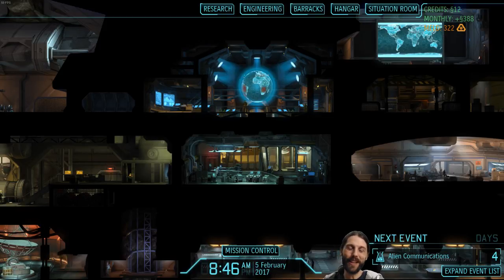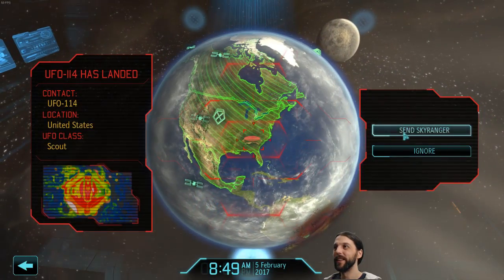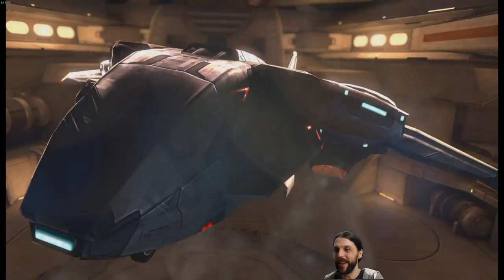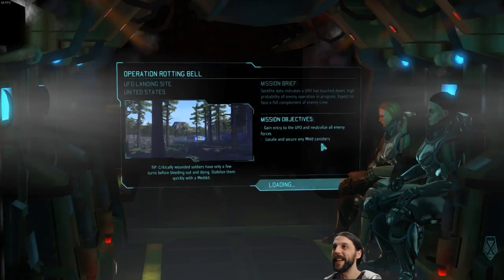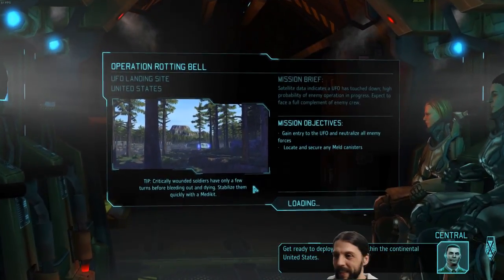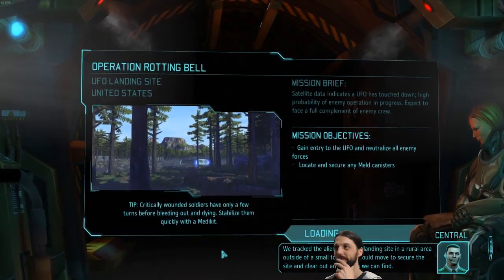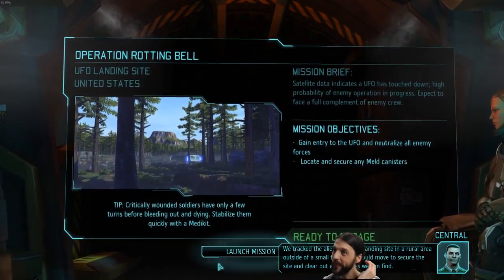Hello everyone and welcome back to another episode of XCOM. Geordi prepared a mission for us and landed a small UFO contact detected — the whole team is ready to go. Let's start this video by going for that landed UFO mission. Get ready to deploy; our AO is within the continental United States. We tracked the alien craft to a landing site in a rural area outside of a small town. We should move to secure the site and clear out any hostiles.